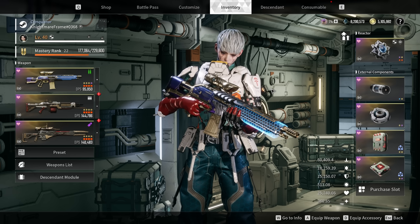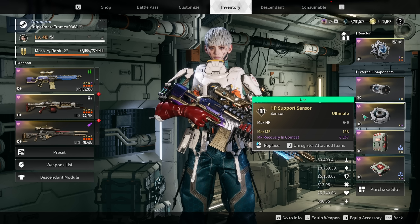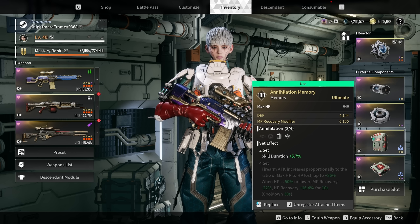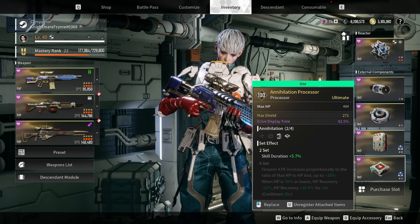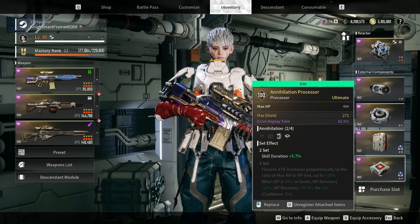Onto the components, you want as much HP as possible. I have max HP with MP recovery out of combat — that is very important — and the substat max HP. If you have double gold here, you lucked out. For the sensor: max HP, max MP — you want that in gold as well — and MP recovery in combat. For the memory, this is a god roll: max HP, defense, and MP recovery modifier. You want as much MP recovery modifier as you can get — this is insanely huge. It's part of the annihilation set which gives you skill duration, and I have two pieces — the memory and the processor. Processor: max HP, max shield, and the second substat is either toxic resistance or shield recovery modifier.